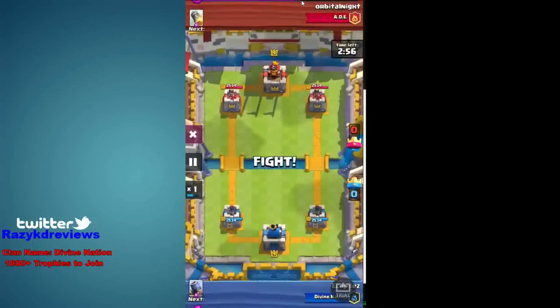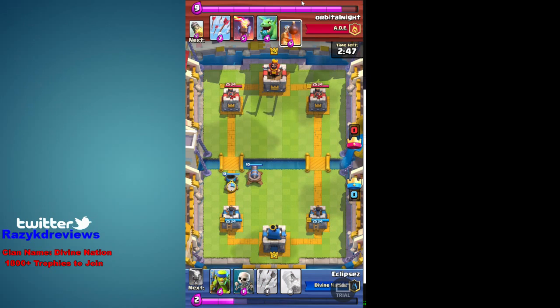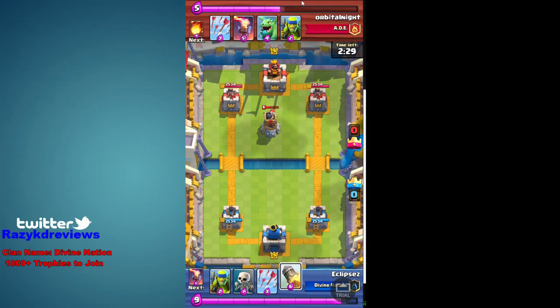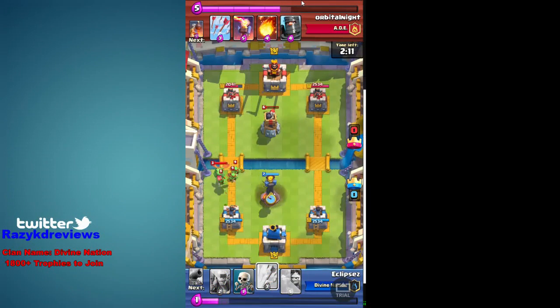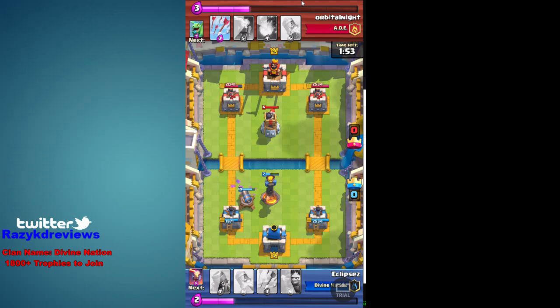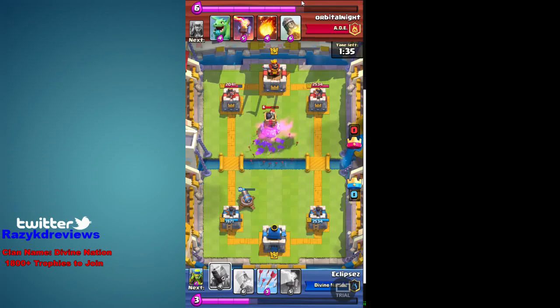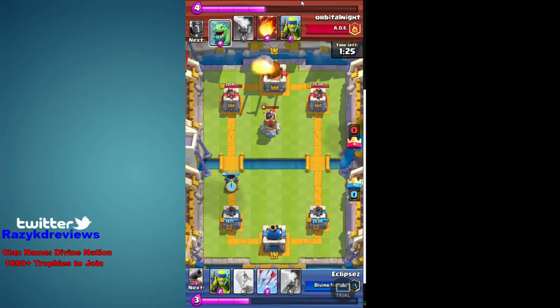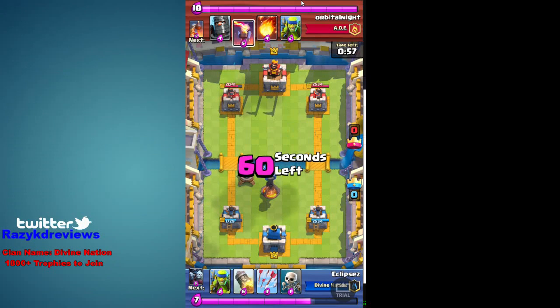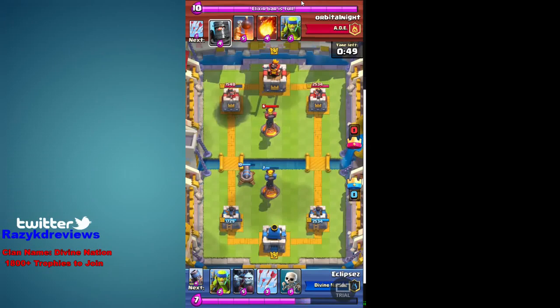I have a cannon and a mortar follow-up so I drop both, but unfortunately he has a rocket and bomb tower. I'm just going to start rocketing his towers. I figured I'm probably not going to be able to win if I put the mortar alone, so I have to just rocket and play defensively. He has arrows so the minion horde doesn't do that much damage. I throw my mortar down, it gets rocketed. Normal plays — baby dragon, cannon — and I'm just going to keep rocketing his tower down.